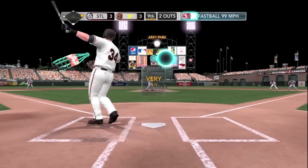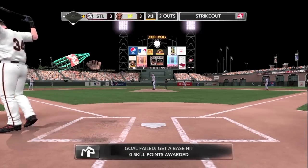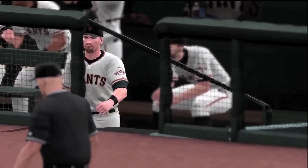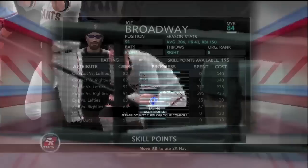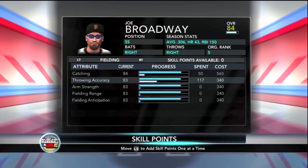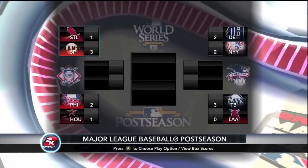So 3-3 in the ninth. Joe tries to duplicate the swing and goes for something just about over his head — a crazy swing he had no business doing. But anyway, the Giants win and they advance to the National League Championship Series. Joe powers up to get ready for the next round.